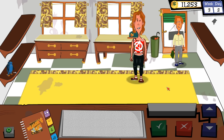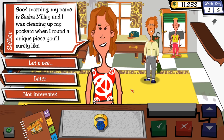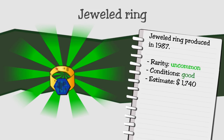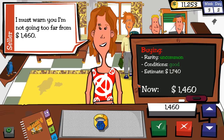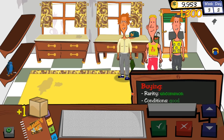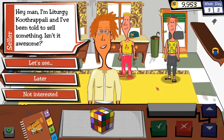Anarchy lady — Sasha — wants to sell me a jeweled ring: uncommon rarity, good condition. She wants $1,460. How about $1,300? She accepts. Then Leturgy Kuthropoli — gesundheit — wants to sell something from 1984. Not as awesome now. I offer $80, she counters at $116. Maybe I'll throw that through the restoring cycle.